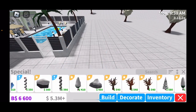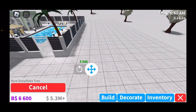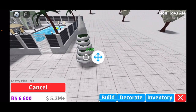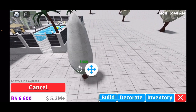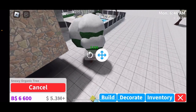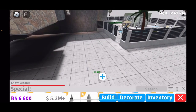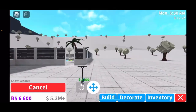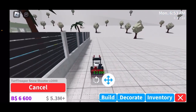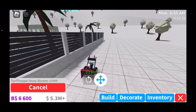You have the bare icicle tree, the bare illuminated tree, and the bare snowflake tree. There's also a snowy pine tree, a snowy fine cypress, a snowy organic tree which is huge, and a snow scooter for 2800. There's a Turf Trooper Snow Shooter 2000 — I think 2000 is the name and 2800 is the price.